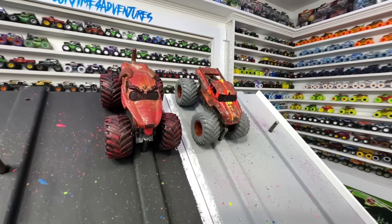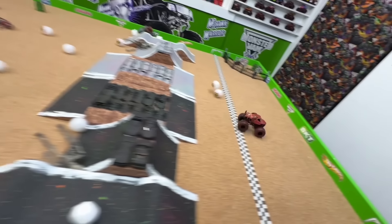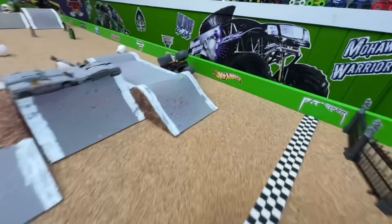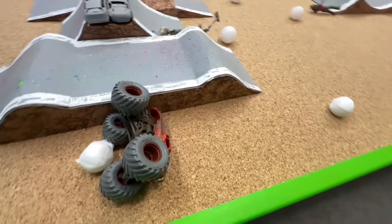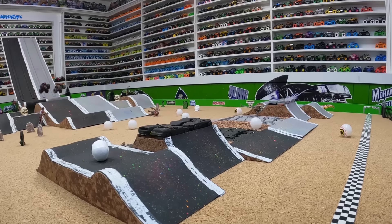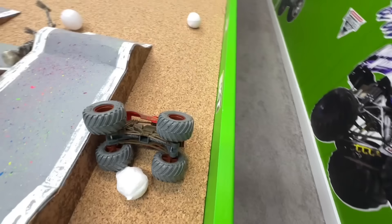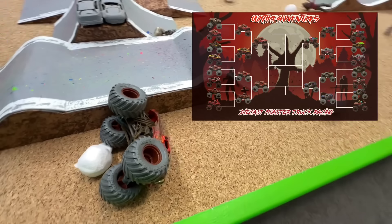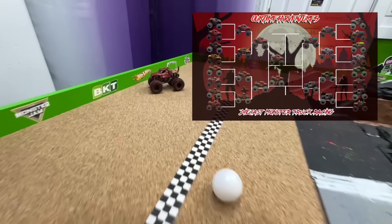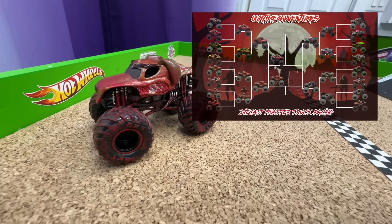Semi-final 1: Zombie Monster Mutt taking on hunter Radical Rescue. Gate drops and they're off — look how fast these trucks are — oh, where's Radical Rescue going? All the way up to the left into the wall — must be rescuing some eyeballs over there! It's Monster Mutt Zombie taking the win. On the track cam replay: the gate drops, these trucks are so fast down the ramp, Radical Rescue goes way up to the left and can't control it, hits the wall — zombie Monster Mutt takes the win. Monster Mutt moves into the finals; Radical Rescue will race one more time for third place.